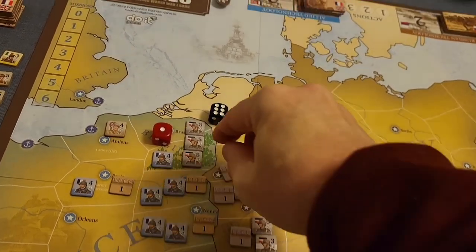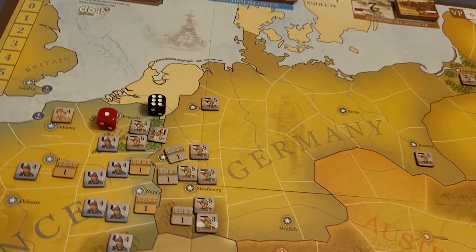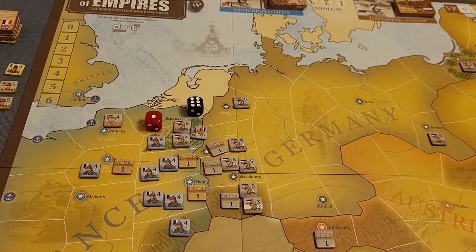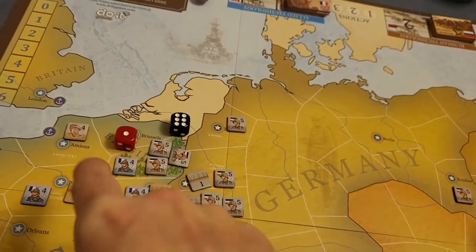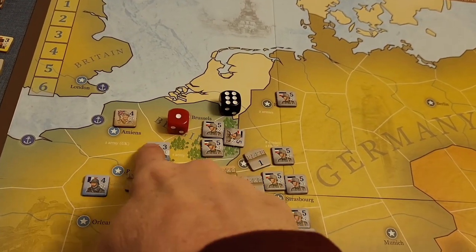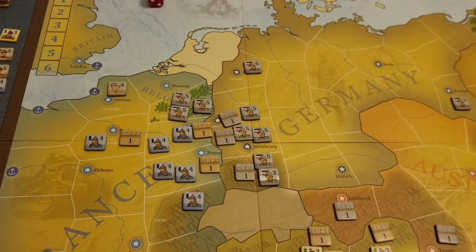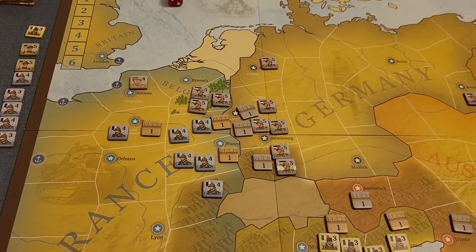A major victory means your combat score is twice or more your opponent's score. The attacker takes no losses, and the defender cannot use trenches to absorb losses. When you lose combat, you take two step losses — the first reduces the unit, the second eliminates it entirely. We execute both steps here, eliminating the British unit. That puts the Germans in a very strong position on this line.